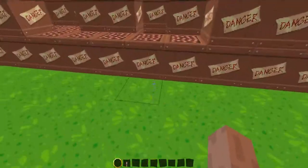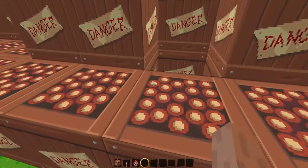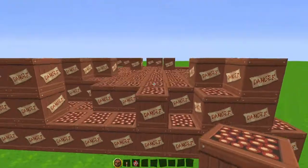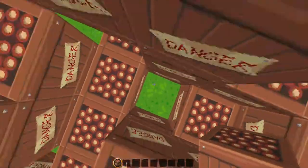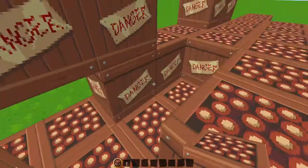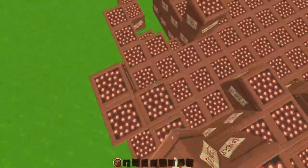Okay, so I'm gonna spawn a chicken and TNTs. I'm gonna make some crazy TNTs. I'm gonna put a bunch of them. Boom, I'm gonna put a lot of TNTs.